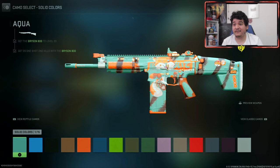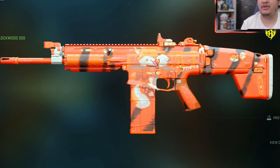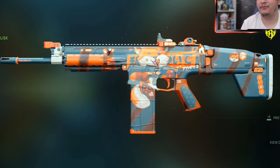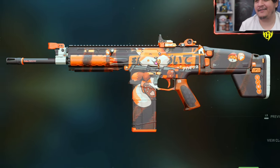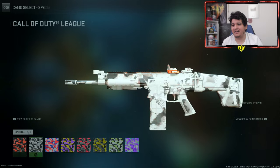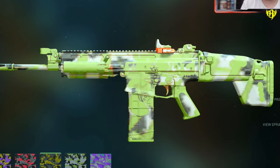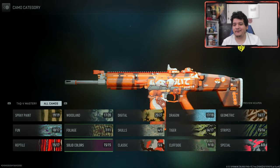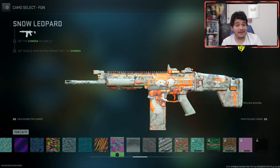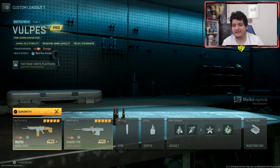When it comes to the solid color camos, we have some really cool effects. The fox kind of bleeds through and you can have some really interesting decorations — orange would go pretty perfect with that. It's actually kind of cool, really decorative. When it comes to the CDL camos, you can kind of see the fox within them, so it does give it a unique effect, but nothing crazy. You can have a lot of fun with the camos in this one — really nice for customization if you're a fan of the TAC-V.